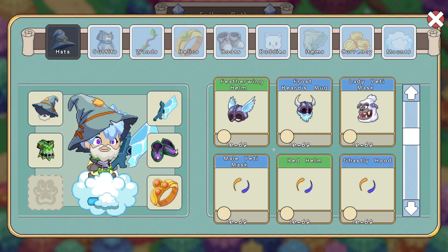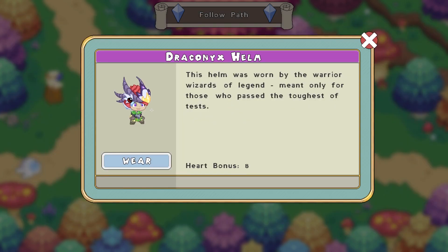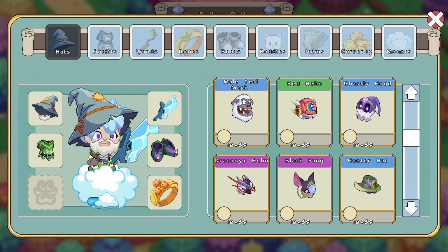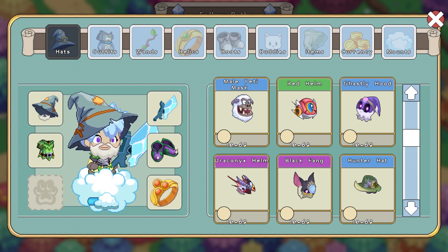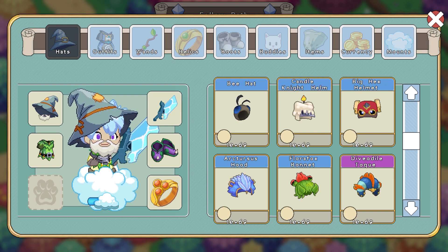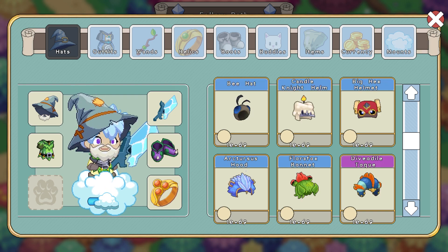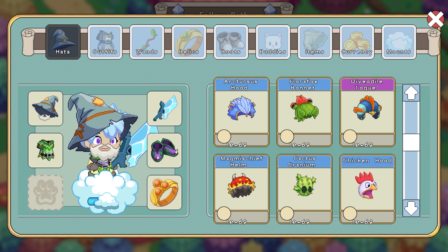He has all of the items from Halloween, which is pretty cool. He has the Drakonox Helm — to get that, you have to beat the arena. For Black Fang, you actually get that from doing bounties, so that's pretty cool to see. And of course, some Epic Helmets from the Epic series, which are pretty sick.